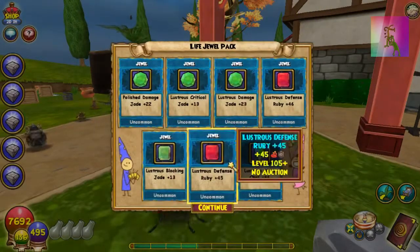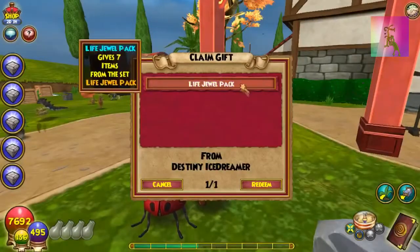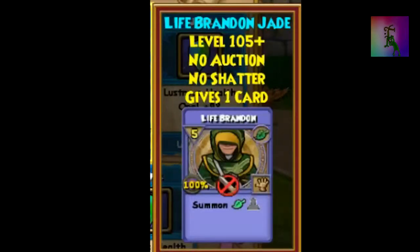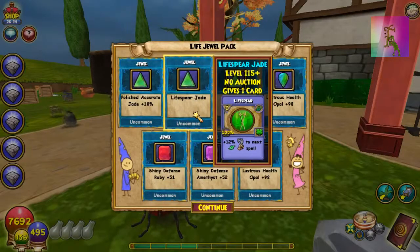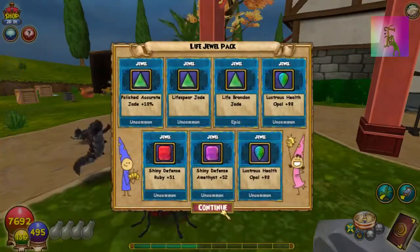I seriously can't believe the amount of bad jewels you get from these packs. Here's the last one. Brandon? What the heck, get out of here — I don't want Brandon, I want Morgane. Life Spear? Oh my god, dude. That's something for another video. Life Spear — are you serious? Even when I'm sick, I can still feel bad deep down inside when you get one of these. This is probably one of the worst jewels — it's in line with the Mana Opal.